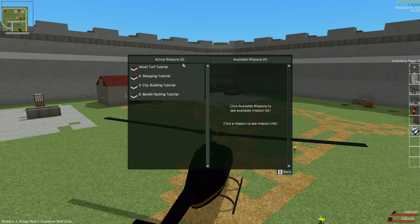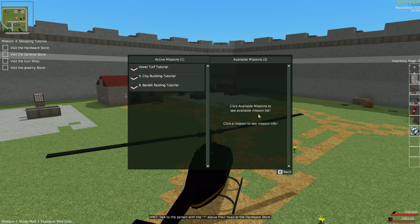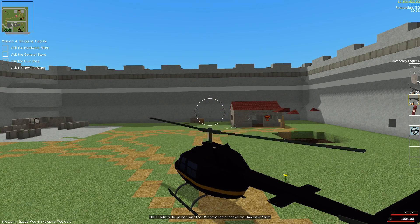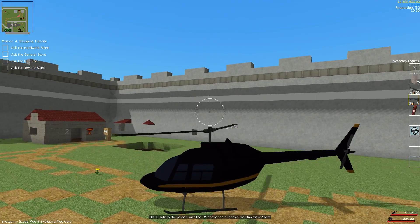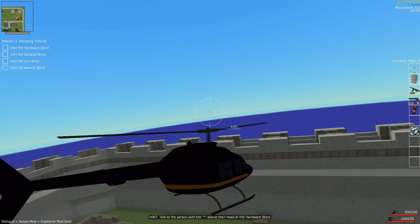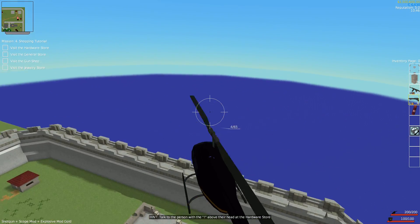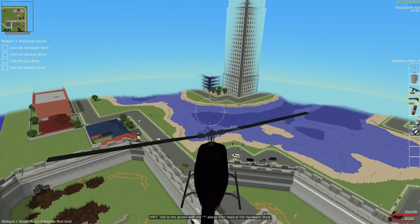Coming up you'll see that you can hire people to defend your base, which is pretty cool. It costs you money — a payout all the time. So you have to constantly be earning property income or doing missions to make money. You can also shop in this game and buy different things. In game, there'll be people with icons above their heads representing available missions. There's a bunch of blocks and items you can get — bookshelf items and more.